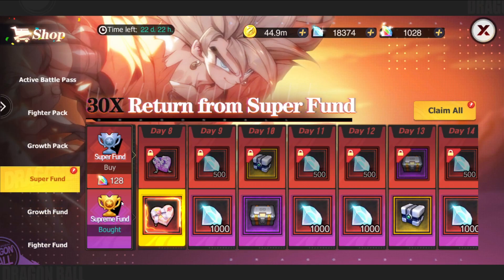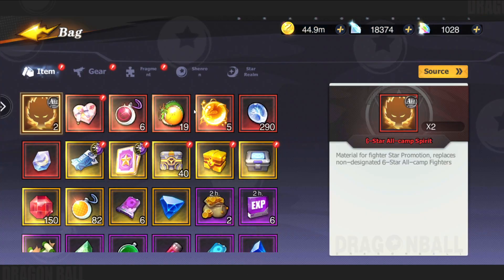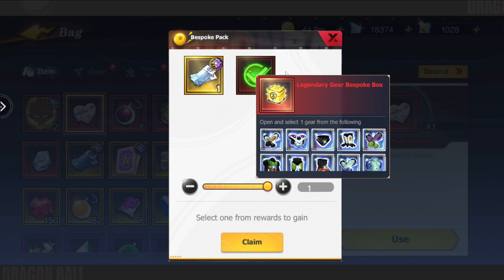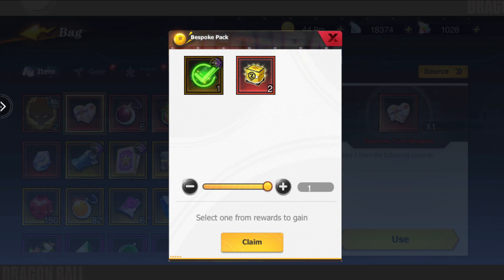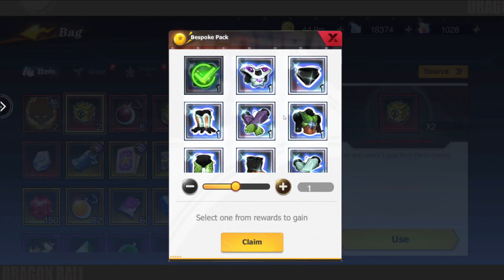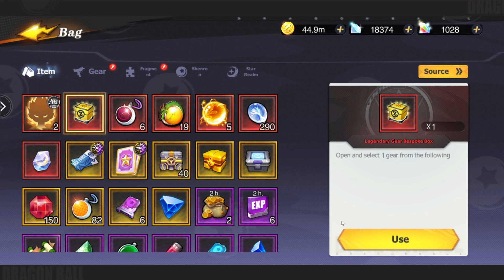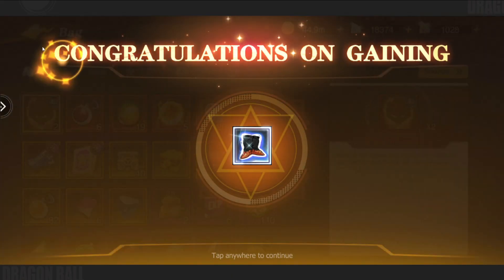We go into Superfund and claim this — this is super important today, it's super important every day. We're going to grab the two legendaries, which is what I want to grab. Or we could come in and grab our first copy of Whis — well, we could get Broly even, can't actually get Whis from the tickets. I am going to go legendaries — I think legendaries are probably better. Getting two legendary gear is going to do me much, much more. I'm going to grab the legs here, and the boots as well to complete the Zomaru set.